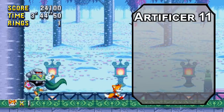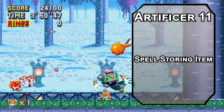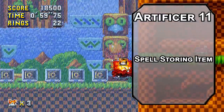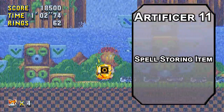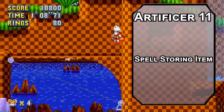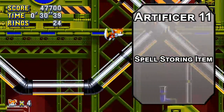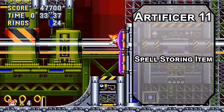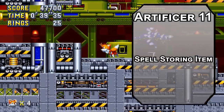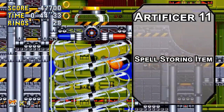11th level Artificers get Spell Storing Item, letting you store a spell of 2nd level or lower into an object — other creatures can cast that spell using your Intelligence modifier, a number of times per long rest equal to double your Intelligence modifier. Even better, the creature who casts the spell is the one concentrating on it. Warding Bond cast by your battle buddy gives you resistance to all damage and plus 1 to AC and saving throws. Enlarge/Reduce would permanently make your Tornado a large-sized creature, and you could still cast Fly on it and concentrate on both. I don't think Sonic and Tails should date — Sonic has so much more chemistry with Shadow. Obviously Tails and Bean the Dynamite belong together.